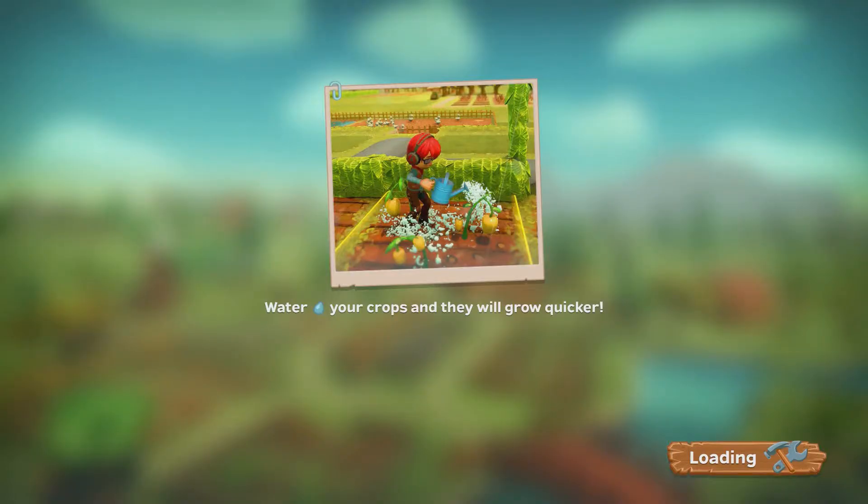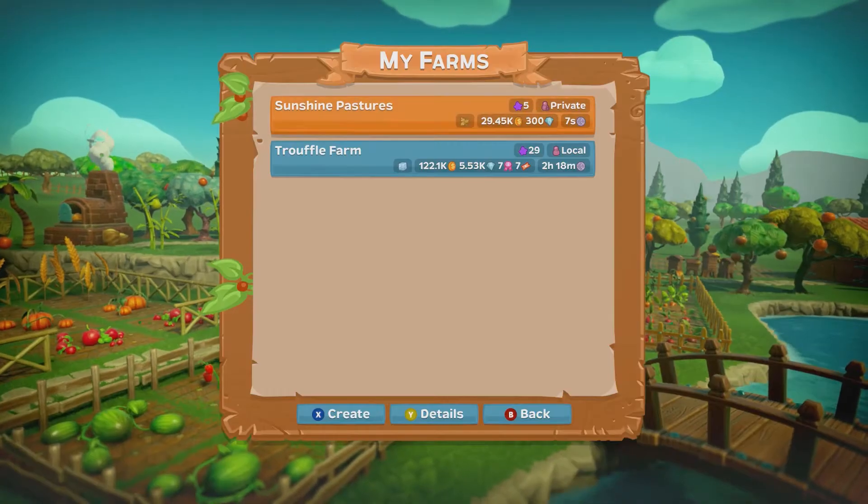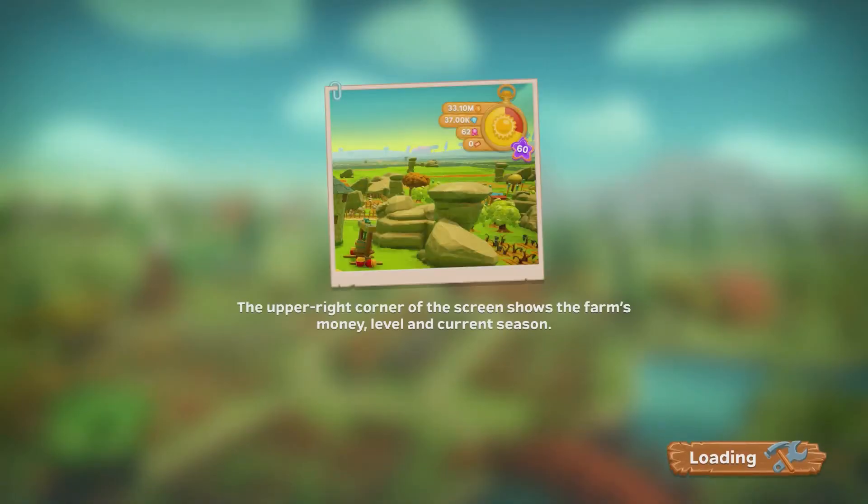Now I want to exit this farm and go into my main one. I'm going to try to get the achievement where you have to put three animals together. There is an event going on and I'm working on it right now — I actually unlocked one of the rewards already.